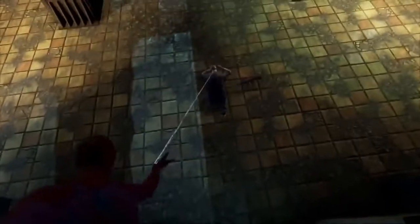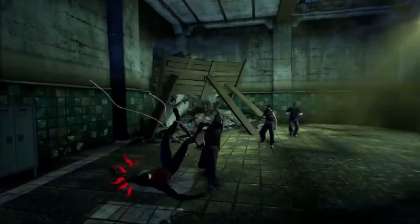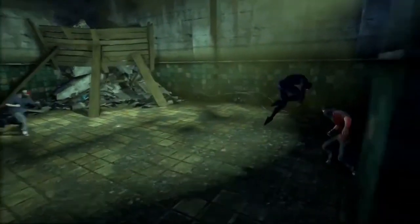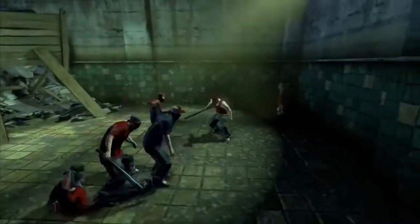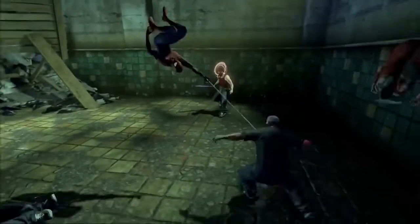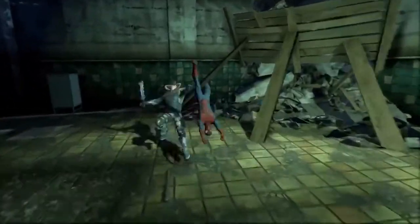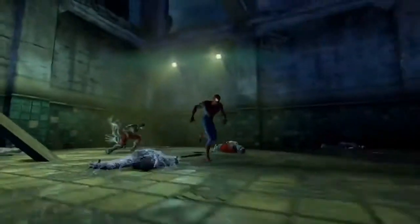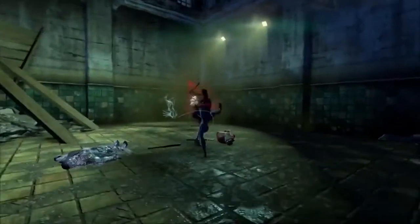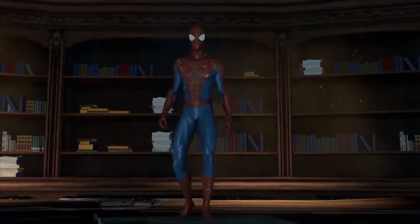We've also upped Spidey's prowess in up-close personal combat. We did a lot of improvements to our combo system — we've included dodges and rolls, added critical strikes, web upgrades, and finishing moves. Here's one of the new classes of enemies that we've added in this game. You see that they move really fast and can be very deadly, so you must think on your toes to stay alive. Now that I've cleared out the room, it's time to face one of the key nemeses included in this game — the Kingpin himself.